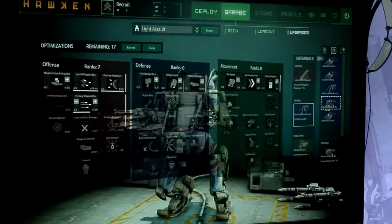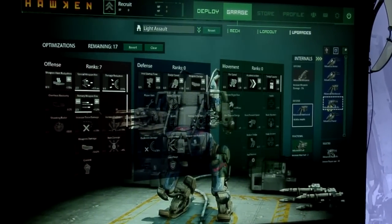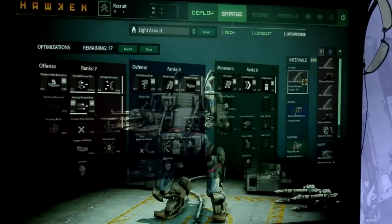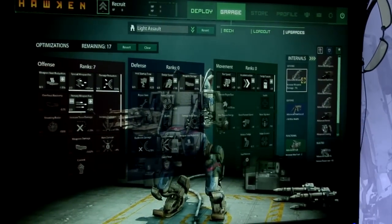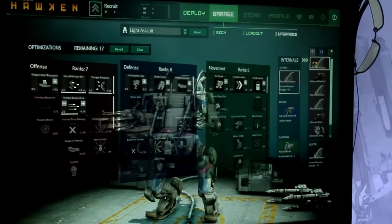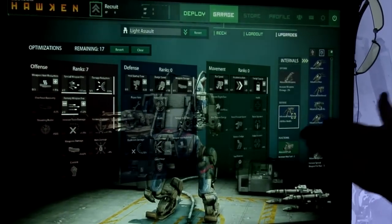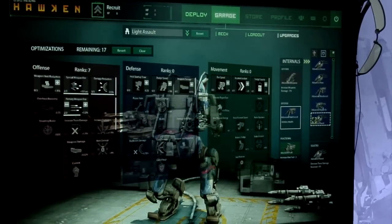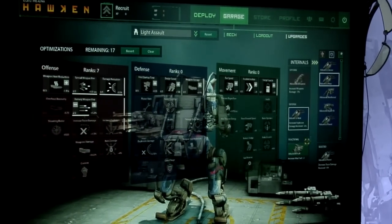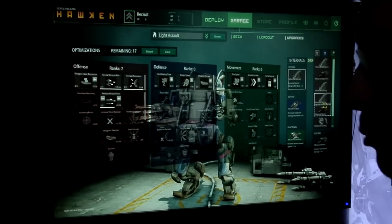In addition to that, we also have what we're calling internals — they're modifiers or pieces that you can unlock as you go, which can impact your offense, defense, and functional abilities during the game. For example, advanced weapons increases your weapon damage by 3%. For defense, we have plus 50 maximum health. As you can see, we have a variety of internals available to the player, and there will be more to come.